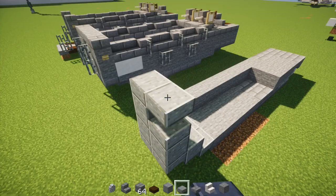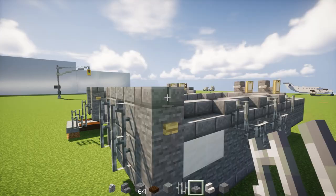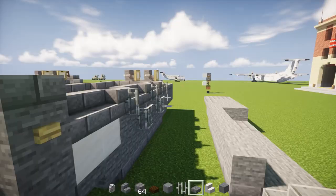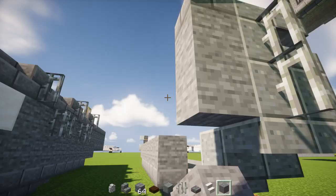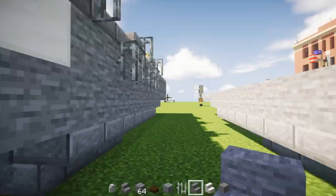On the side, we're going to add in an iron bar — it's going to be two blocks tall. Then we're going to add in on the side a stone brick slab on top, two stone blocks underneath it, and then a stone brick slab. Right behind it, it's going to be stone stairs upside down facing outwards.